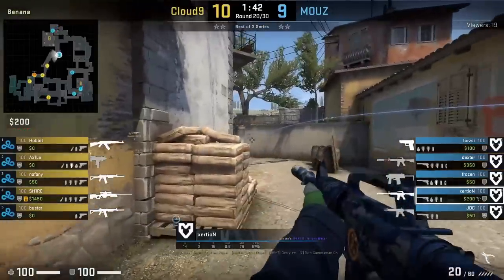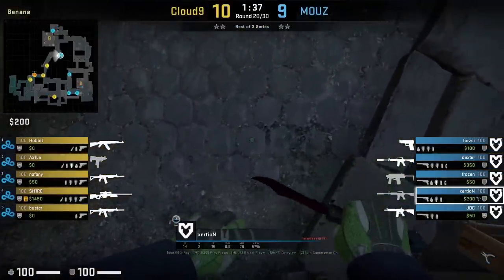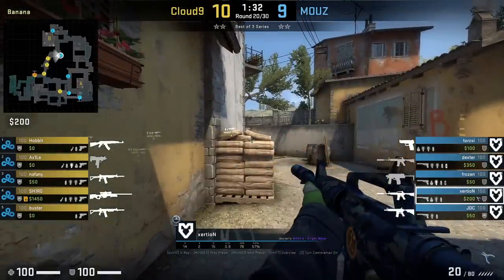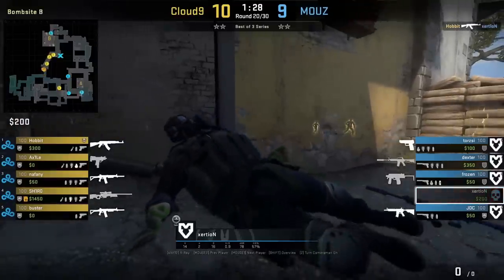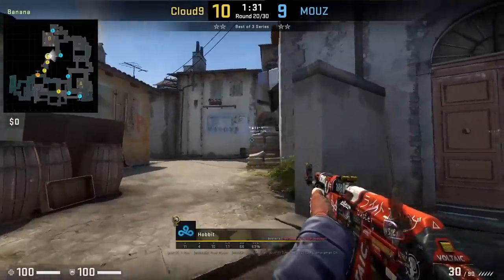Exertion has the perfect position to hold the gap for sandbags. He positions like this, then stands up to spot if anyone comes through from sandbags. However, Hobbit has a heads-up play and ducks underneath the gap, which Exertion cannot spot. That was a heads-up play from Hobbit.